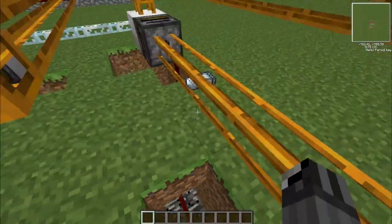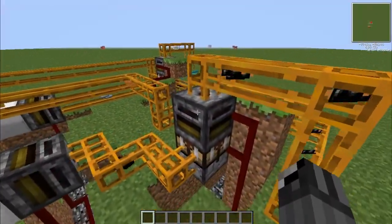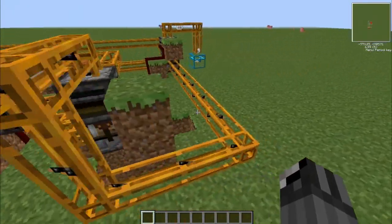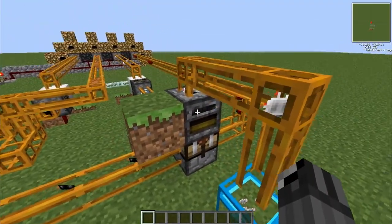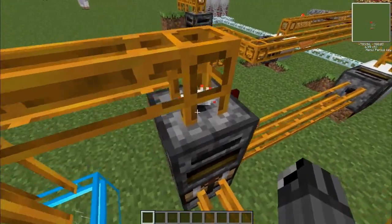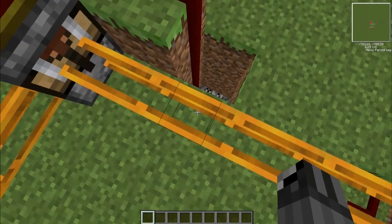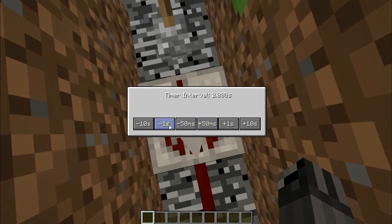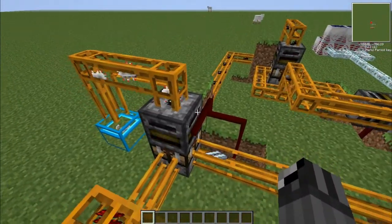Okay, here we are. Now these clocks - this clock here pulls out these copper cables. It goes into this Red Power automatic crafting table. And then every two seconds it pulls out an electronic circuit. There we go. Get down there. So I'm going to take a second off of this, and we're going to pump out electronic circuits pretty fast.